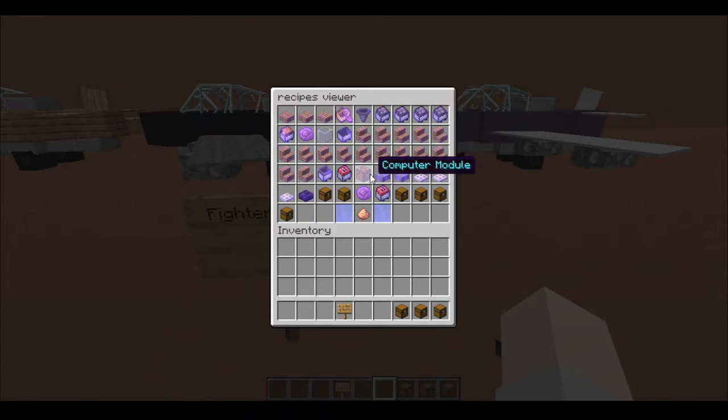I would warn you not to place these custom items down, because if you do place them down and attempt to retrieve them, you will not get back the custom item. So be very careful.